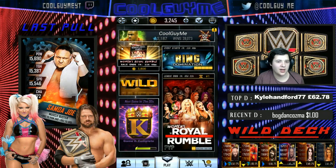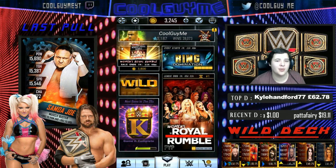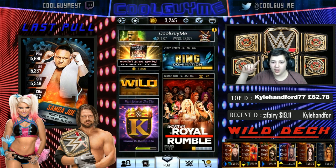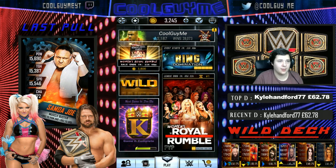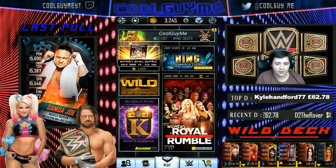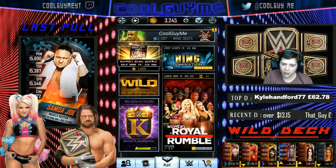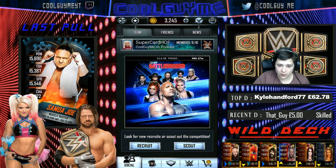Welcome back to WWE Supercard Season 4, Episode 41. Today we're looking over the new packs in the store, the new update that has just come out, the new Fusion Fury stuff, the Ring Domination preview, Platinum Pack, PVP rewards, and probably King of the Ring rewards as well.